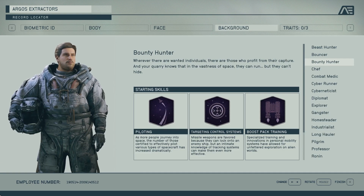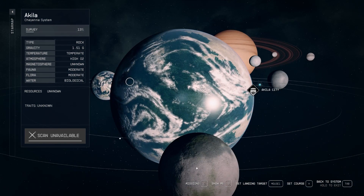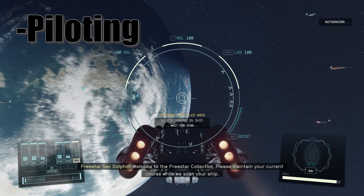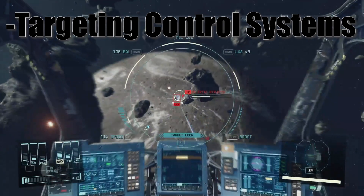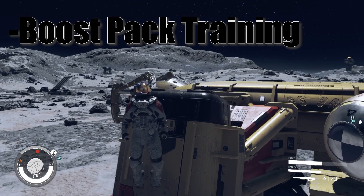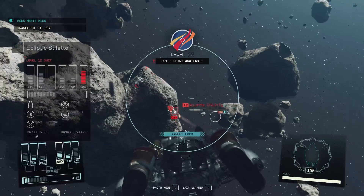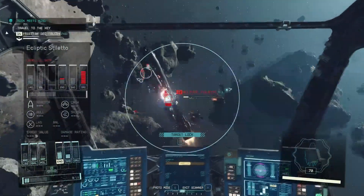The next class is Bounty Hunter. If you've been looking forward to flying spaceships in Starfield, this class is perfect for you — all three perks have something to do with ships and flight. The Piloting skill allows you to activate thrusters and grants access to more advanced spaceships. Targeting Control Systems activates your ship's lock-on weapons. And Boost Pack Training allows you to use a jetpack while out exploring. Ship combat is a really fun aspect of the game, so if you prefer to be up in the stars, choose Bounty Hunter.